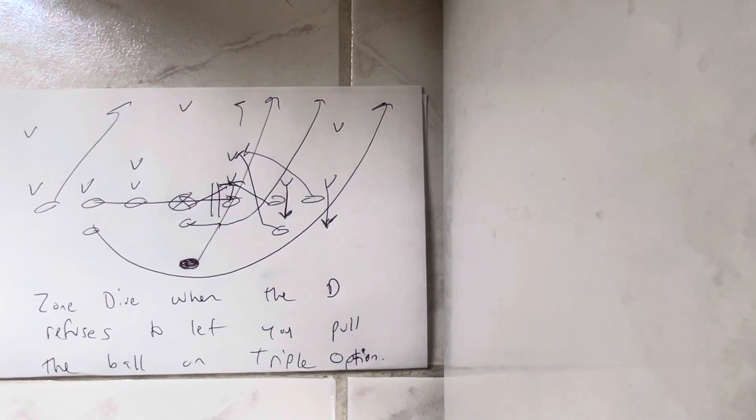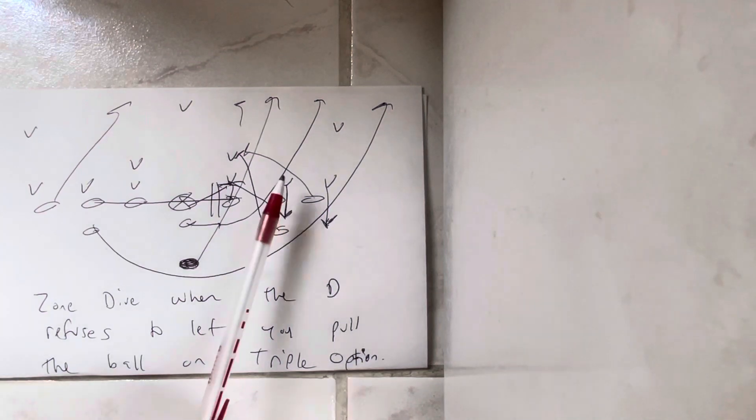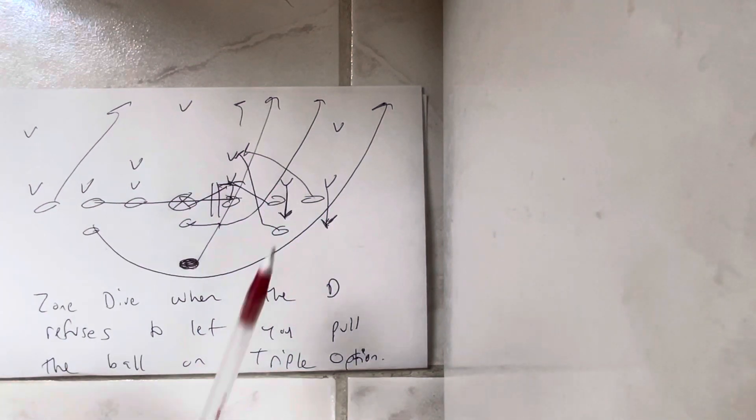Here's the thing: when a defense doesn't respect you — and most of them won't, that's why you're here — because you're trying to get defenses to respect you. The zone dive is how they're going to respect you, because when defenses don't respect you, they're going to put number one on the quarterback, let number one take the quarterback through the C-gap, and number two takes the pitch, because they don't think you can get yards on the dive.